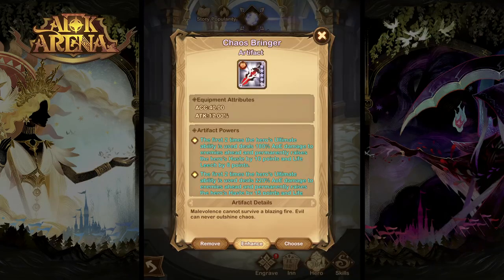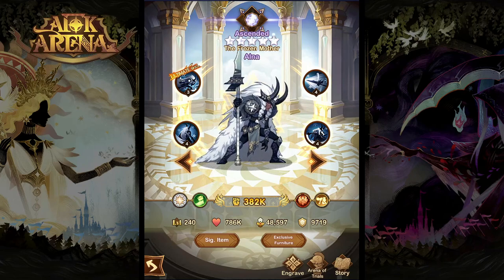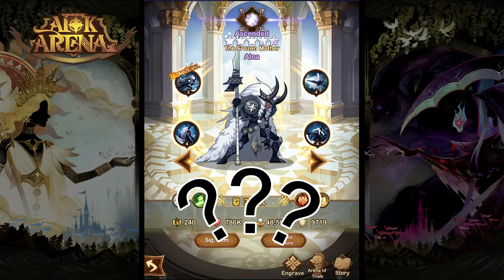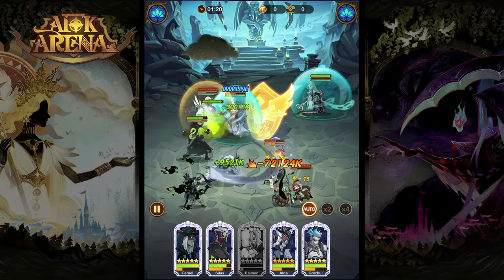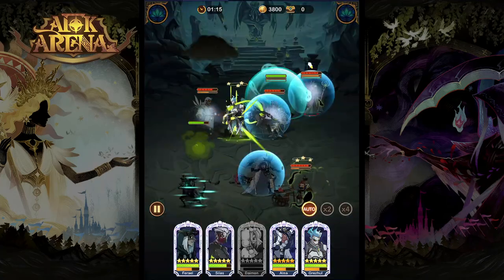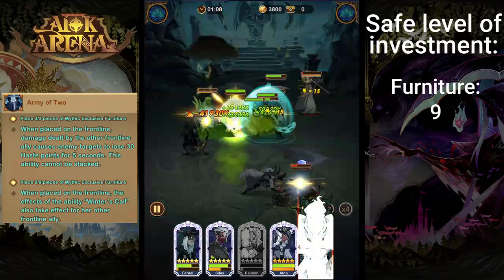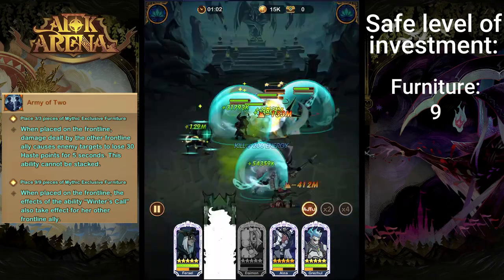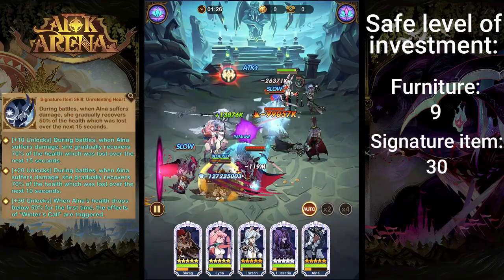As for artifacts for Alna, something like the Chaos Bringer or Carnage are both very strong, though you can also get away with Jura's Eye. Now that we understand the true value Alna brings to her team, we look at how far we want to invest into her — and the answer is that you have to invest incredibly far. To protect her front row ally with that amazing invincibility for nine seconds, we have to get Alna to nine Furniture, which is a staple requirement, meaning you'll need to get her ascended.